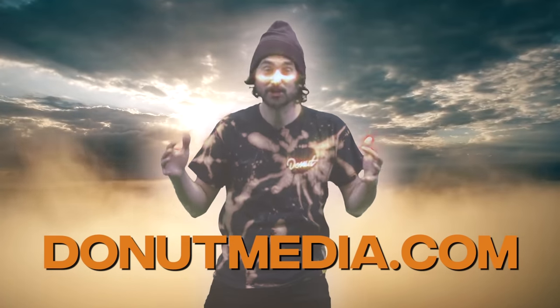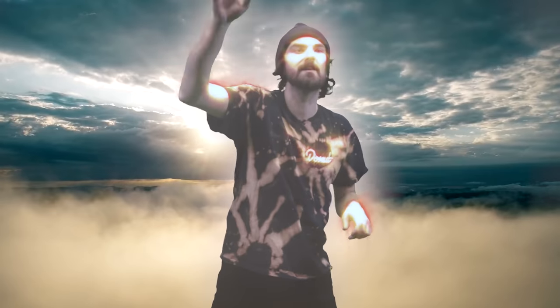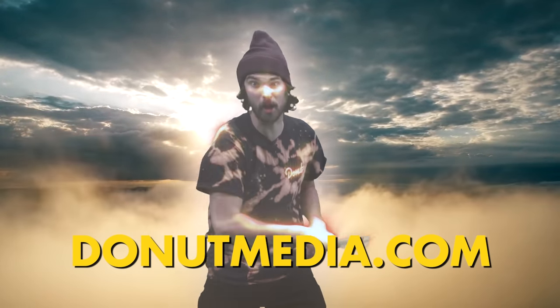Everybody can look as cool as dark mode Jobe just by going to donutmedia.com to check out our new limited edition dark mode drop. We're doing the OG Donut shirt, all black, but it's also reflective — so if you're hanging out at night and somebody shines a flashlight on you, they'll get hit with a reflective donut. We've also got our dark mode Boo Screeps t-shirt, one of my personal favorites — not reflective, so you can get away with some sneaky stuff in the dark. There's also limited edition Donut stickers, OG logo in reflective black. Head over to donutmedia.com and snag yourself part of our limited edition dark mode drop.